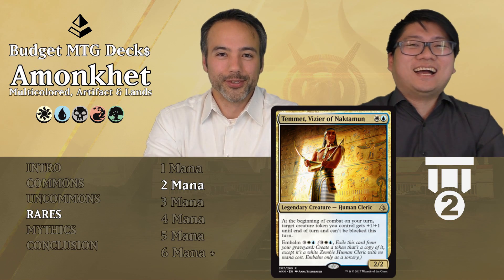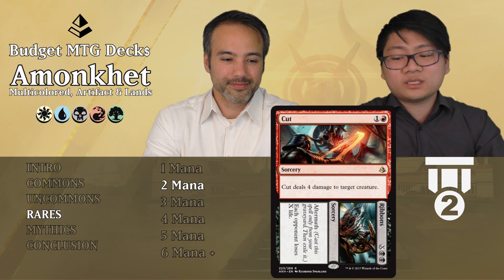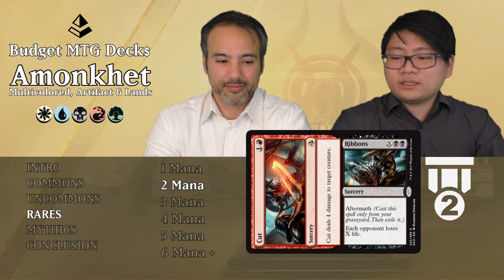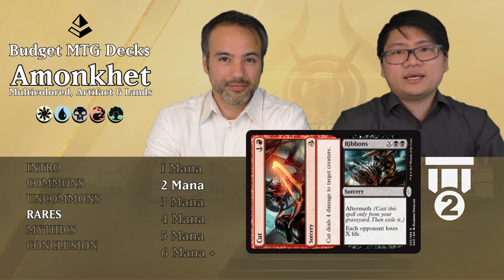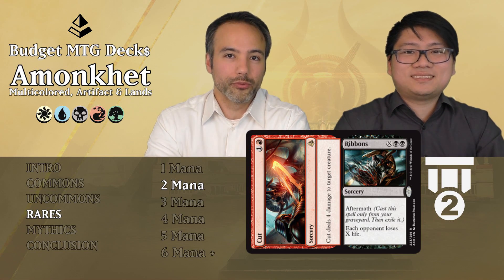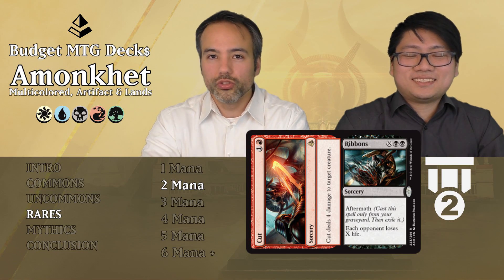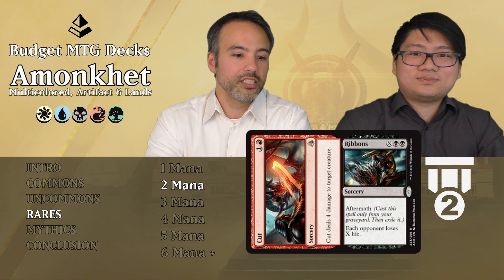Cut//Ribbons: the Cut part is one generic and one red sorcery — deals 4 damage to target creature. Really nice, very cheap. The Ribbons aftermath is X and two black sorcery — each opponent loses X life. Really nice reach late game: you remove something, then later when the opponent is low just kill them off with Ribbons. This is exactly the kind of card you want in black and red — aggressive, you punch in extra damage, remove blockers, and when the board stalls you use your flooded mana to cut them to ribbons. Great card.